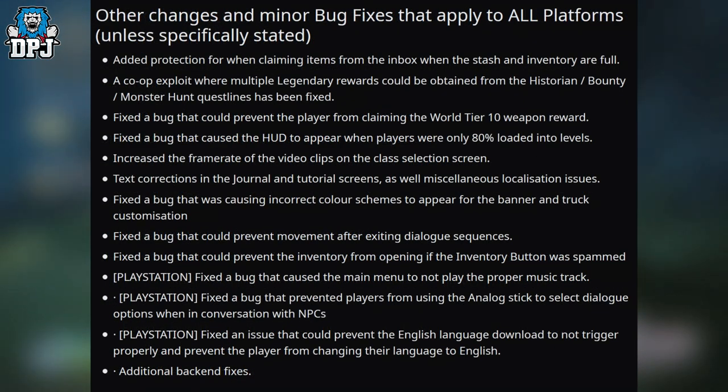Added protection for when claiming items from the inbox when stash and inventory are full. A co-op exploit where multiple legendary rewards could be obtained from the Historian bounty and monster hunt side quests has been fixed — no more legendary exploits. Fixed a bug that could prevent the player from claiming the World Tier 10 weapon reward. Fixed a bug that caused the HUD to appear when players were only 80% loaded into levels.